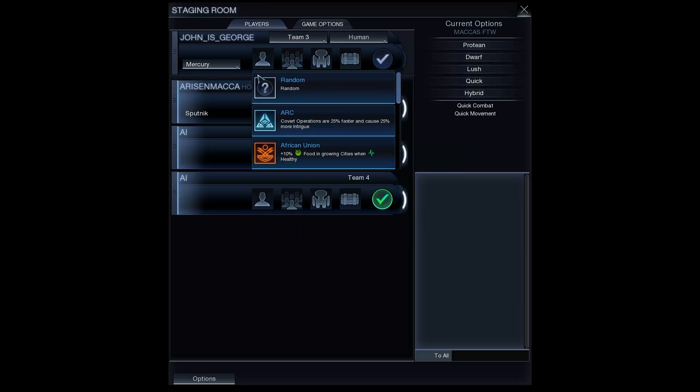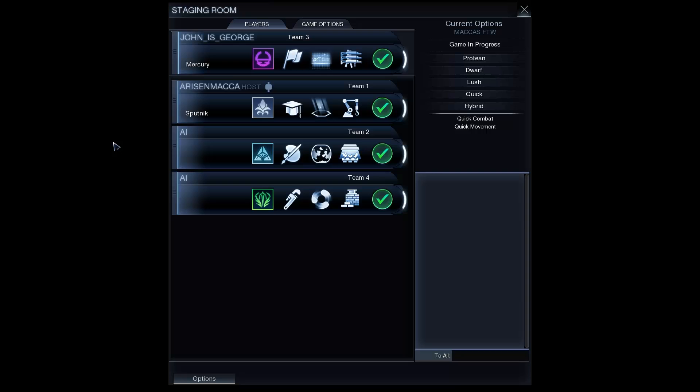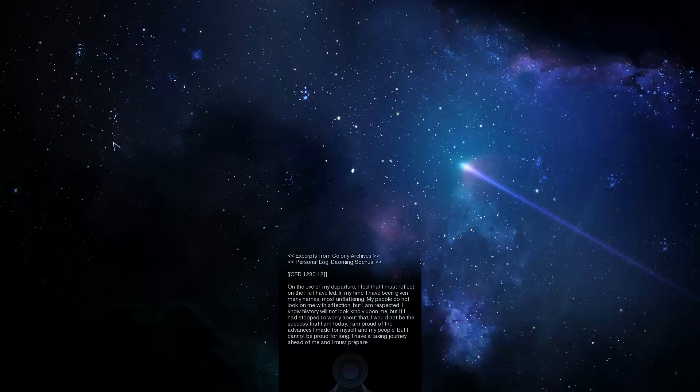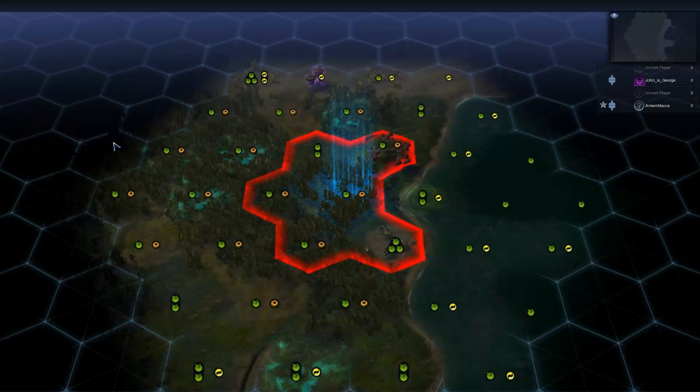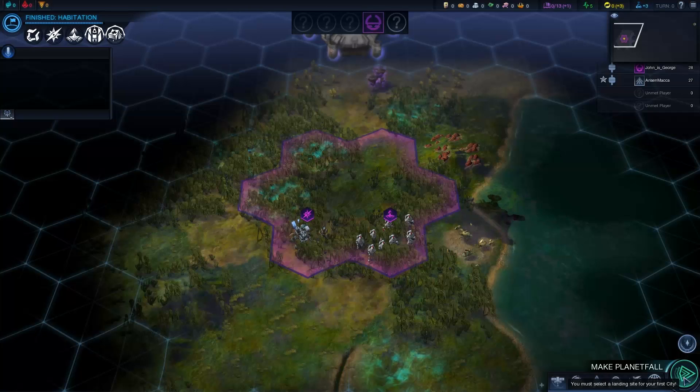Awesome, let's go random, random — cool. So that's pretty much all you got to do to join a game. We'll be in the game momentarily. Alright, so that's what we got to do to join a game — let's play a couple of rounds.